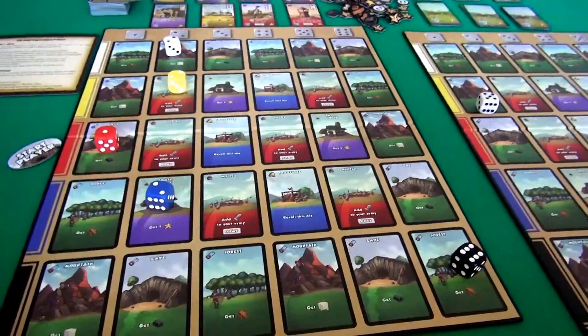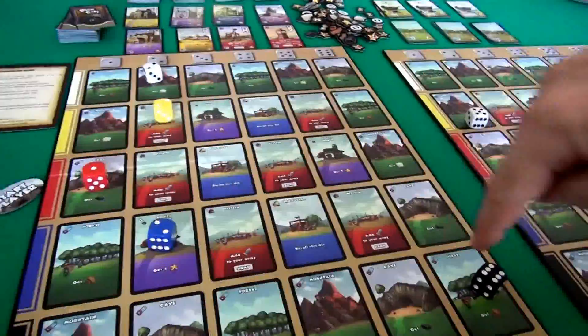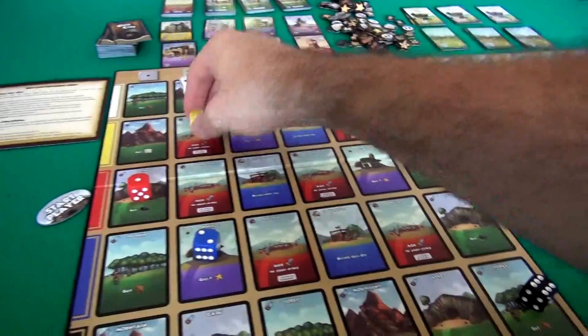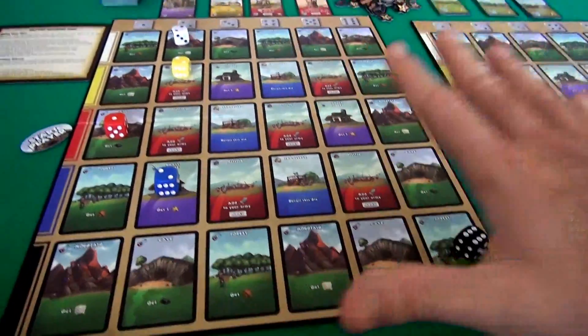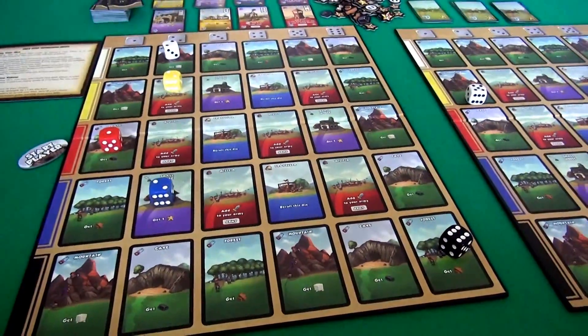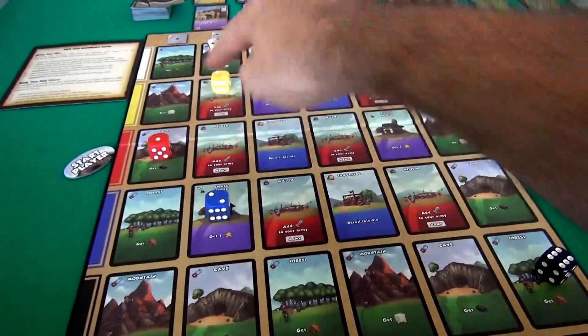These dice tell me what I can do. On my turn, I'll be able to get some lumber, some ore - I'll be able to get one of each of the three resources. I have an army strength of 1 potentially, and I can get one victory point. But that's what I could potentially do - there are several other things you can do with your dice as well as the spaces they land on.